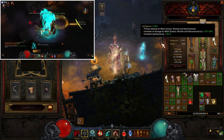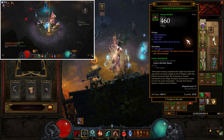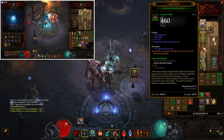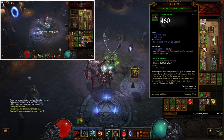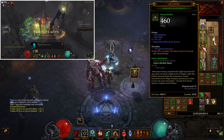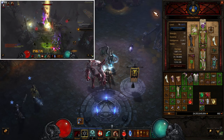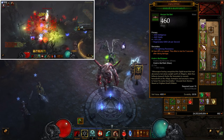So: Inarius, Grasp of Essence, RoRG. In addition to that we're using Chromes. This is a really nice move speed buff, and this is a move speed build — not based on teleporting, but on moving around really quickly. Chromes gives a 25% move speed buff. The way it works is that whenever you take damage you lose that move speed buff for five seconds, and after you haven't taken damage for five seconds you get it back.